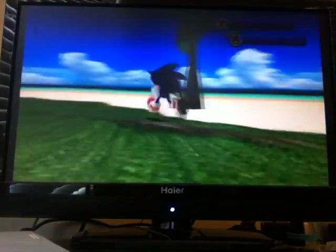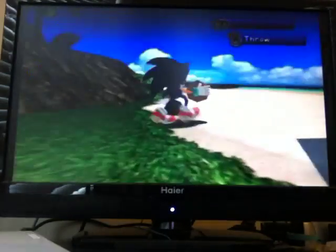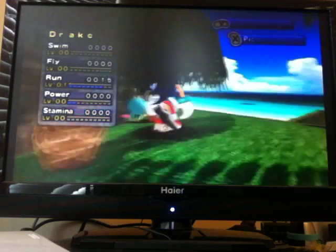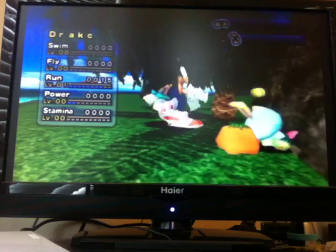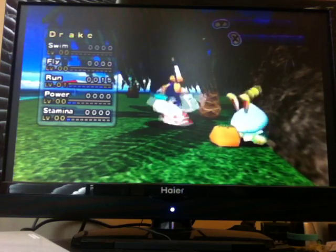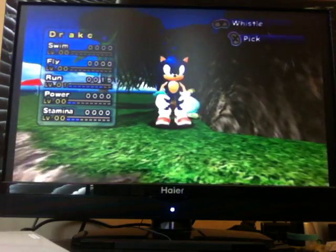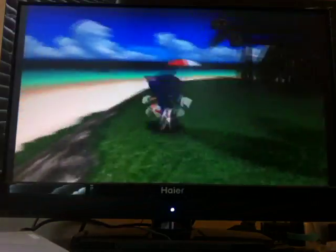Oh wait, I forgot to show you about feeding the Chao. These fruits come from the trees — you go and pick them up and feed the Chao. Drake wants one and it raises their stamina when they eat it. He had no stamina, but see his stamina going up right over there — which is pretty neat.